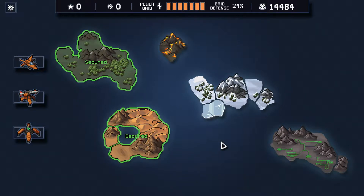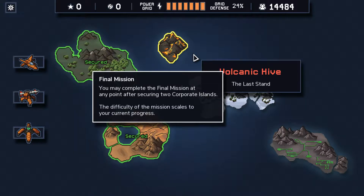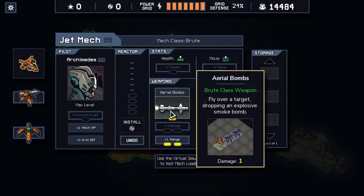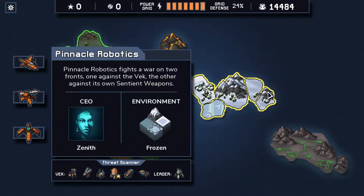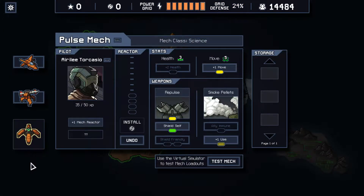Hello everyone, and welcome back to a new episode of Into the Reach. We are playing as the Rusting Hulks, and we just finished up the second island - I think we did RST second. So now let's have a look at the next two. We're certainly not going to try for just a two-island win here. We're doing quite well, steamrolling - or smokerolling, you might say - this game. Doing pretty well, maxed up on defense, got a lot of new weapons and power and stuff.